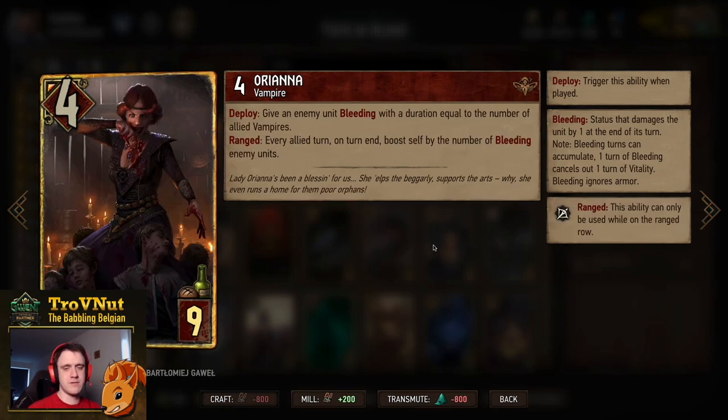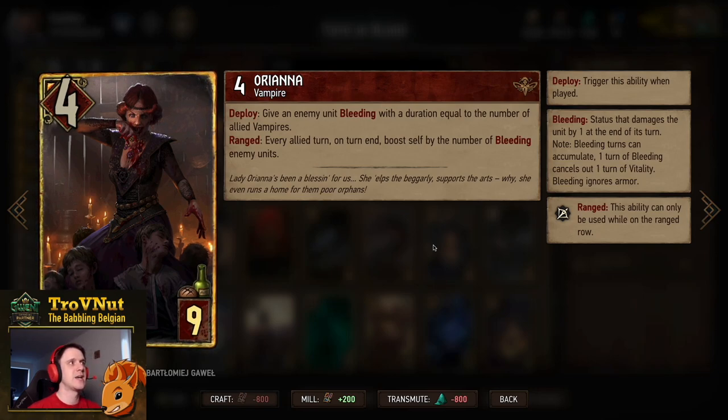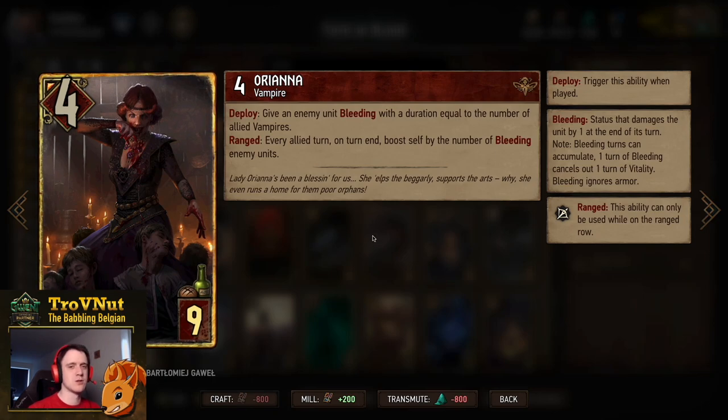Then we have Orianna — in a vampire deck, she cannot be omitted. Four power for nine provisions. On deploy, you give an enemy unit bleeding with a duration equal to the number of vampires on your side of the board, which can be significant. On the ranged row, at the end of your turn, she boosts herself by the number of bleeding enemy units. So if there are three enemy units bleeding when your turn ends, she gains three points. A very powerful engine card with her own deploy ability, and of course she's also a Vampire.